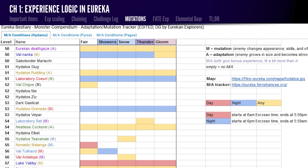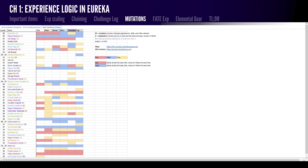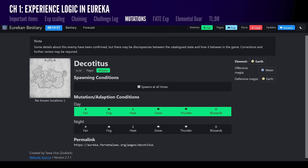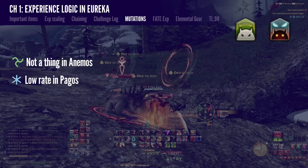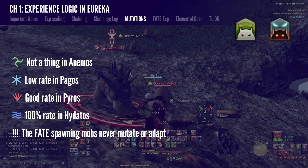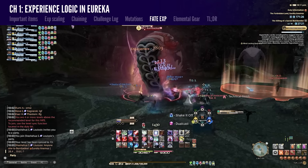The bestiary spreadsheet is a simple matrix: check your current weather, whether it's day or night, and locate an enemy around the level you need that has a chance of the mutation cast. Note that mutations and adaptations don't exist in Animos, are rare in Pagos, much more common in Pyros, and in Hydatos the mutation rate is 100% as long as you know the right conditions. Also, enemies that spawn fates will never mutate or adapt. Fates give experience in a calculated way depending on their level and your own level.